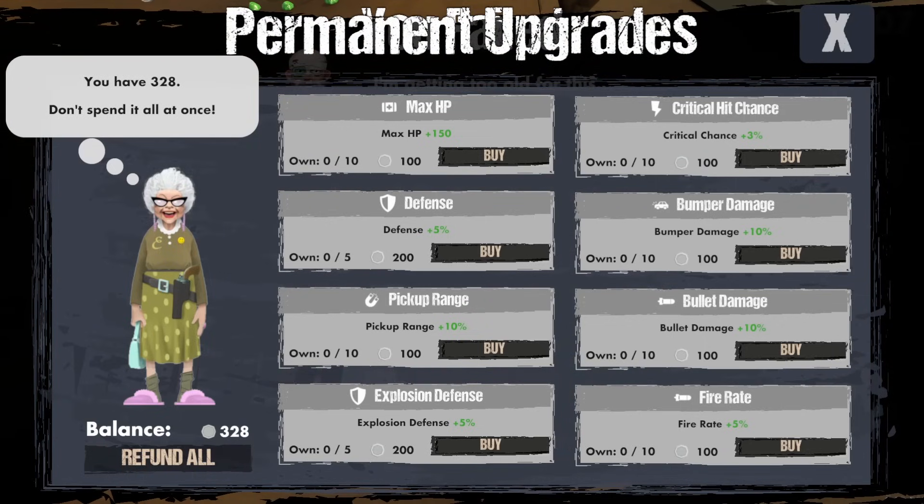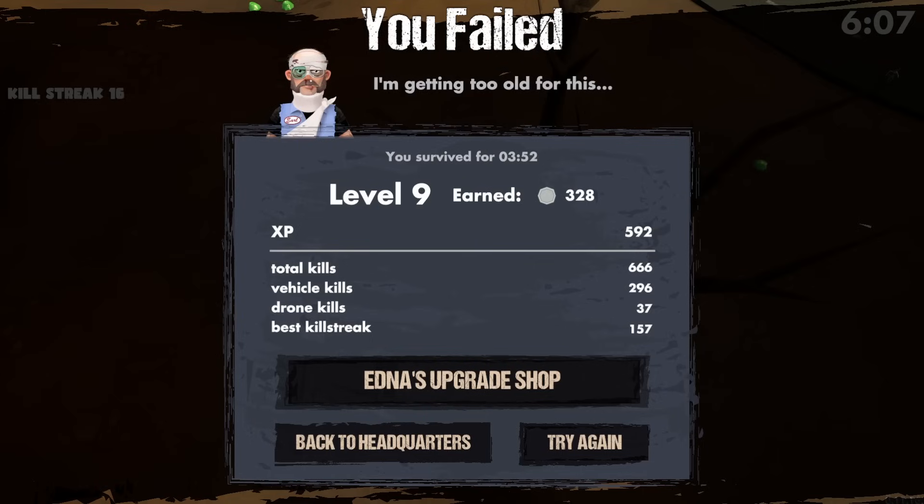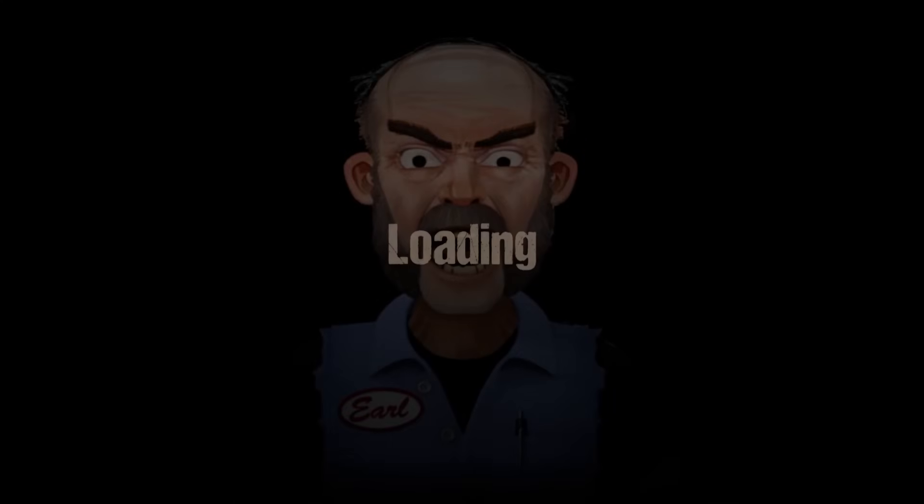We got all the coins, so we can upgrade a little bit. Maybe some defensive options — we can get some HP and defense. Regular defense or explosion defense? I do feel like a lot of damage I was taking was explosion-based, so maybe we get the explosion defense. Maybe you're onto something. Alright, take two — we're gonna do it again.